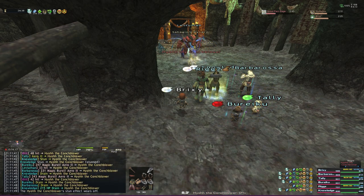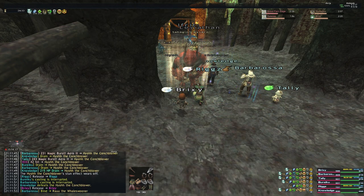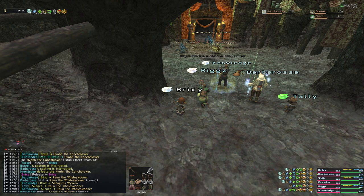If done correctly, that should easily melt a majority of the targets. The main exception being the White Mage because they have Benediction — whenever you try to Magic Burst, they are going to recover to full HP. And as you can see, the Bard melted pretty quickly. There were no real issues, nobody got hit, and that was a pretty clean kill.